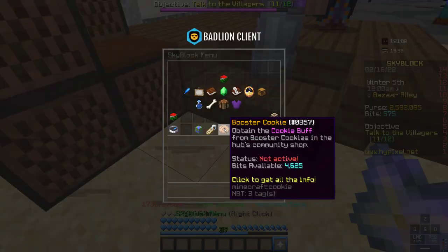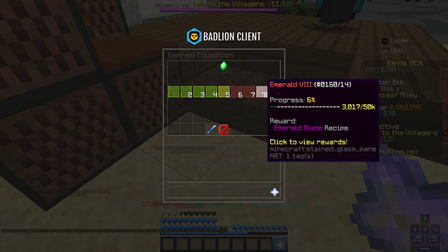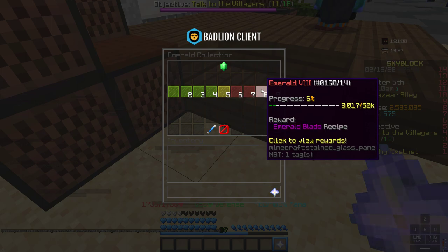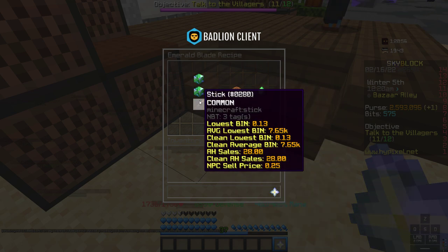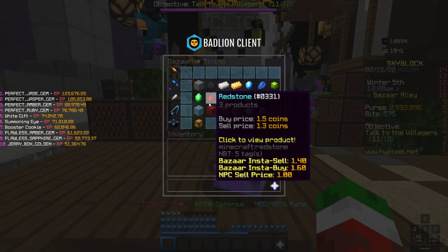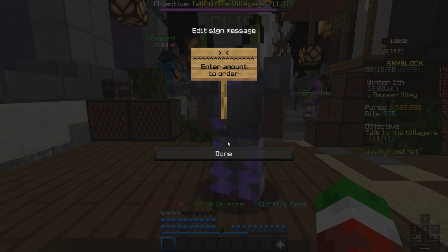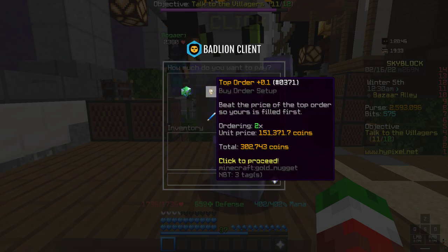First, let me show you the collection — you will be needing Emerald 8 or you won't be able to flip today. You will be crafting the Emerald Blade; it's a very simple recipe. As you just saw, all you need is two enchanted emerald blocks, which will cost you about 302k — let's just say 300k — and a stick, which is pretty easy to get.